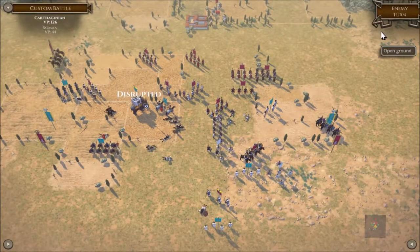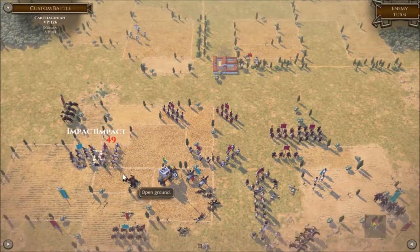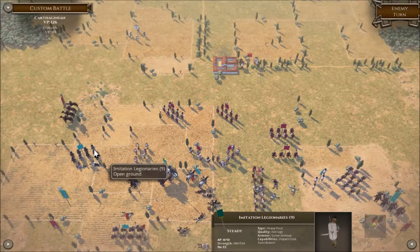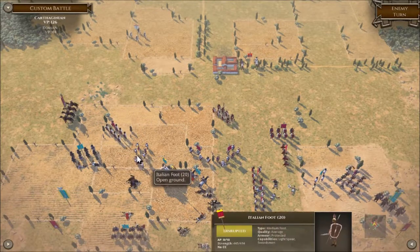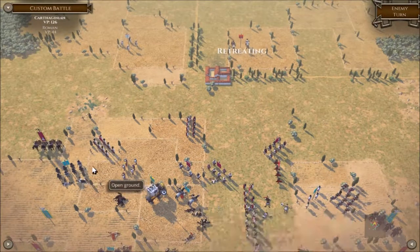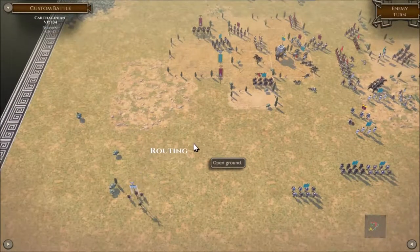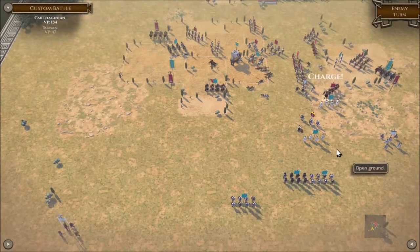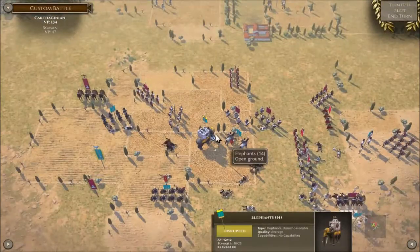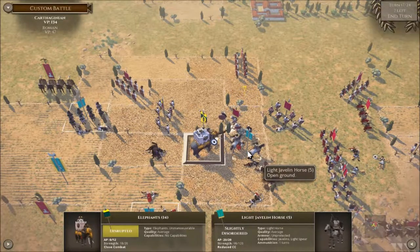He disrupts the elephant! The Italian foot getting smashed there by the legionnaires — they're a lot better than Italian foot, I wouldn't have charged that. We do have routing troops — I love how it's not actually about what we're losing, it's about... go on mister, have that in your face! Now have that combat — how do you like that?